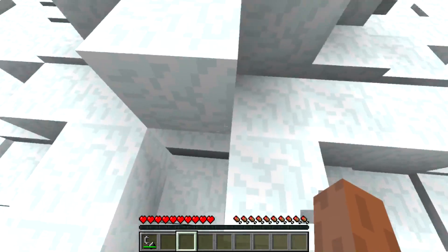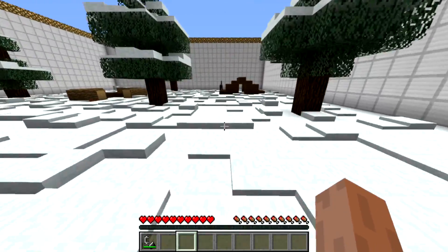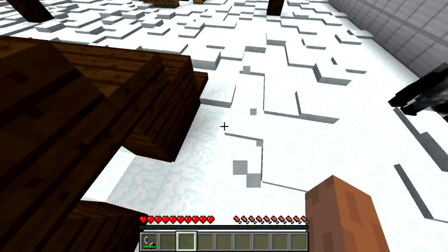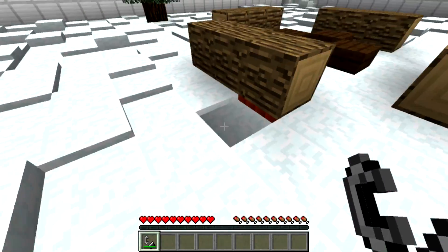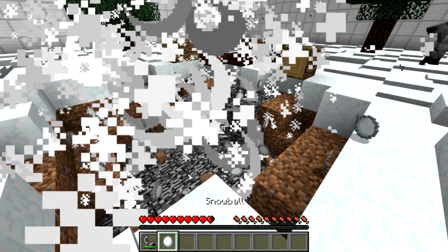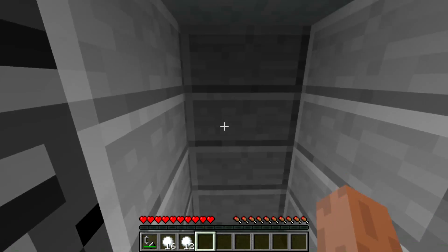I also read on the wiki page that whenever you explode the button that you need to press, I think it disappears or explodes or something like that. And I can't light this up — oh, this is the TNT. Please don't explode the button, Mr. Button. I hope it didn't — no, it did.